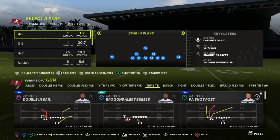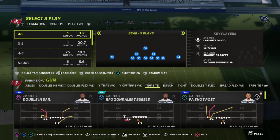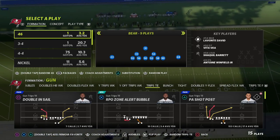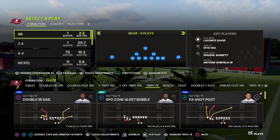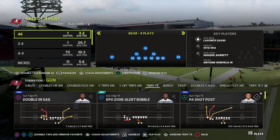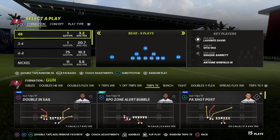If you are someone that likes to only run the bunch formation, my personal opinion is that the Washington Football Team's playbook is the best. It comes equipped with everything that you saw in Madden 22, and the clear out FLN play is back and better than ever. I think Washington at least in the beginning of the year is going to probably be the best gun bunch.